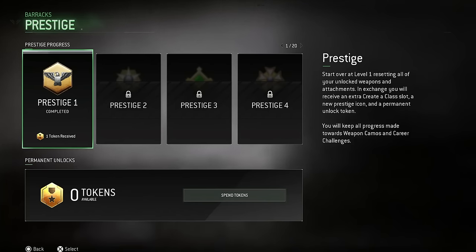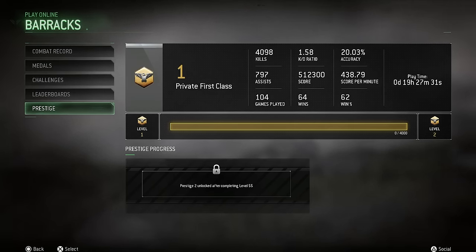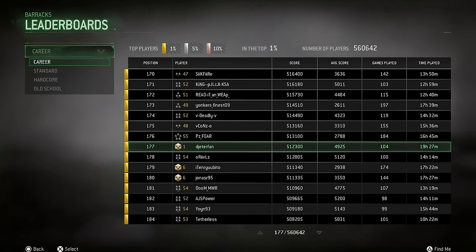Let me show you guys my stats. We got to this prestige in 19 hours and 27 minutes. We played 104 games, with a 64% win percentage and a 438 score per minute. I only played headquarters, so this is basically what it will look like if you play headquarters. It may be a little faster or slower if you play something else like Domination or Ground War. You can easily get more XP — it really depends on the challenges you complete as well.